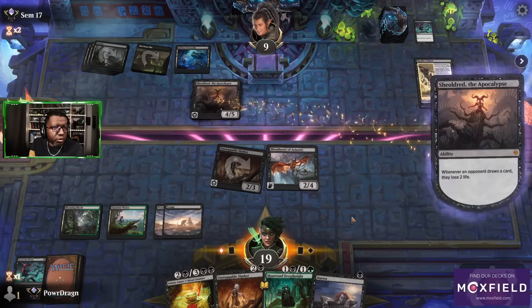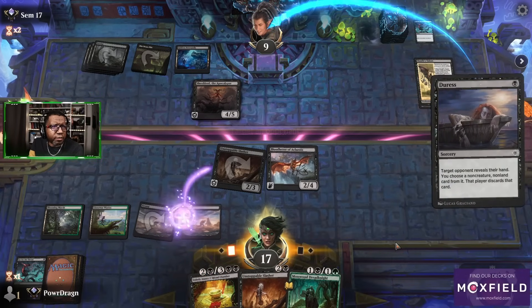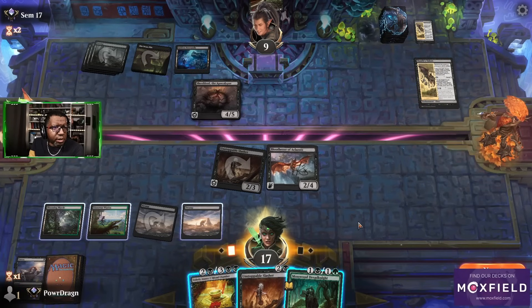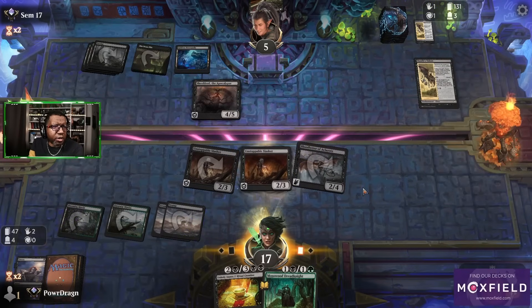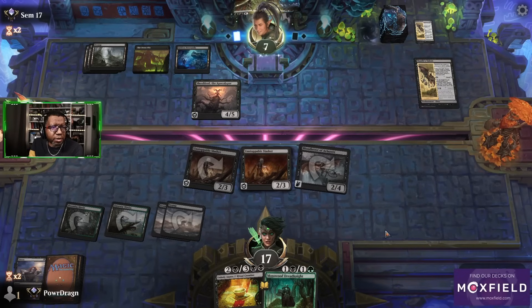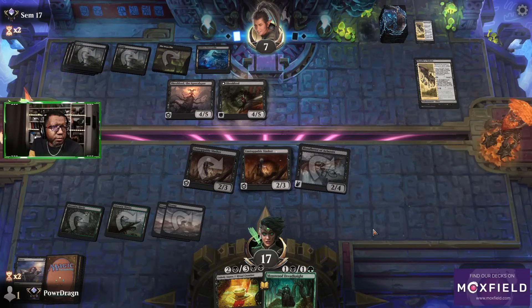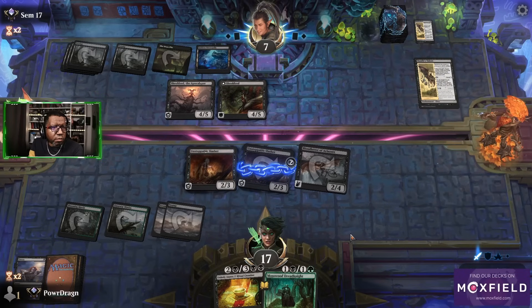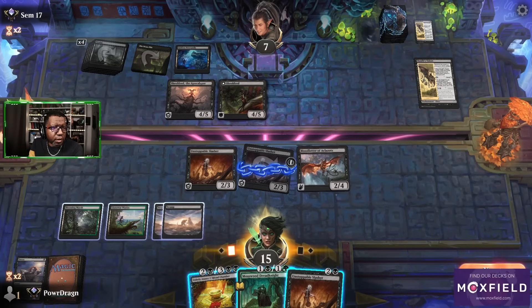There's the Shieldred — a little later than we care about. Let's do this first. I don't think they have anything we can even get. We're just going to attack, and then I guess we'll play this, because if they decide to play their Shieldred, we'll just sacrifice the other one that's tapped and really have no loss there. Opponent's not in a good spot here. We attack, play another Unstoppable Slasher? Yeah, all right.